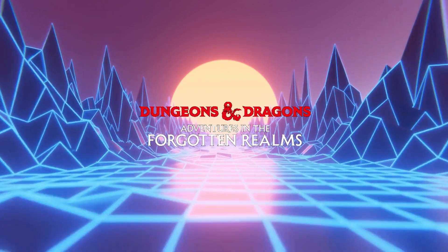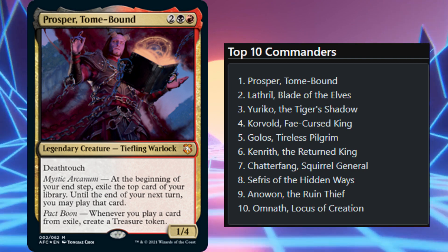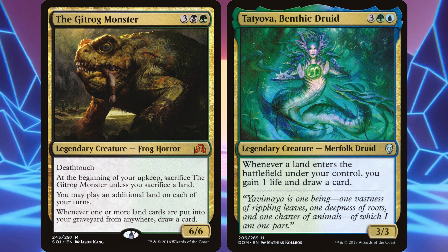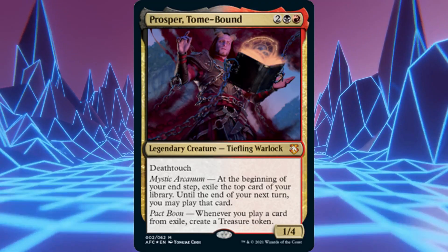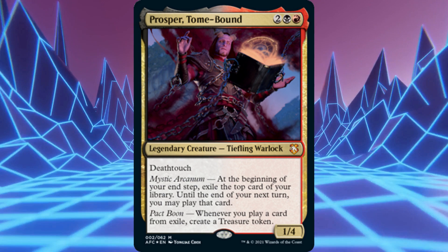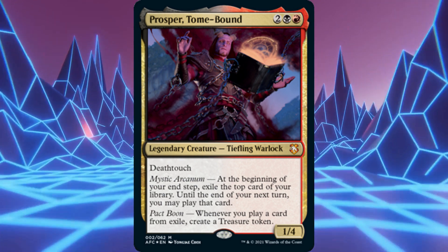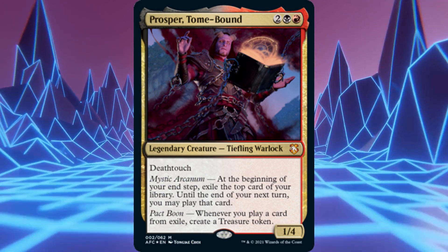With all the hype around the new D&D set, it's no surprise that Prosper has rocketed to number one on EDH rec's most popular commanders. Whenever a legend is based on both mana and card advantage, they are sure to be a solid commander. Put them in colors that don't always get the best ramp and card advantage cards, and you have a commander that everyone is going to be clamoring to make. With everyone wanting to try them out, Prosper is sure to go crazy and take over a couple tables.